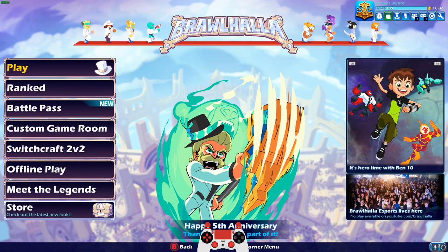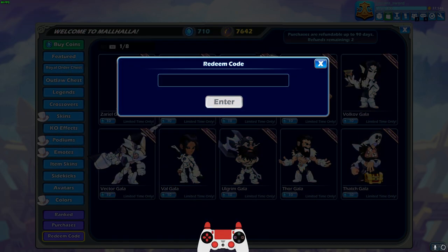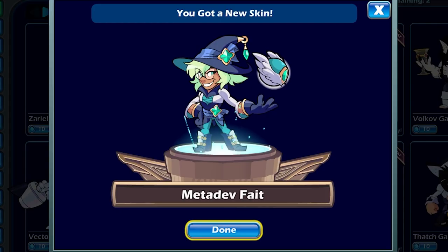I'm sure most of you guys know by now that you can get different MetaDev skins in this game — there's I think five or six of them. MetaDev Fate was the newest one that you could get if you watched the BCX finals last weekend. This is the code that I got, so let's see if it works.